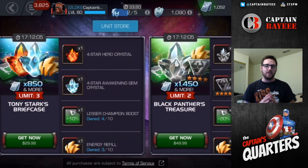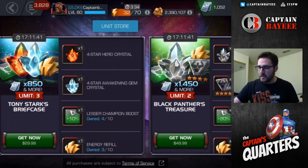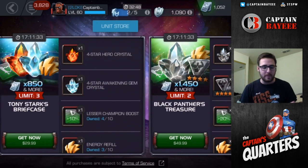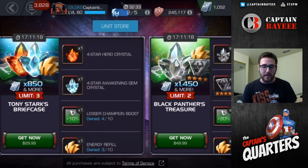Getting on to the next ones is where I start to feel like it's really not worth the money. The ones based around the 4-stars — it also depends on where you're at in the game. For me, I'm focusing more around my 5-star roster rather than my 4-stars. So $30 for a 4-star Hero Crystal and an Awakening Gem — I'm just not into that. But for people that aren't at that point, it might be a decent offer. That's about what we got for Odin's worth last year, and you can buy it up to 3 times.